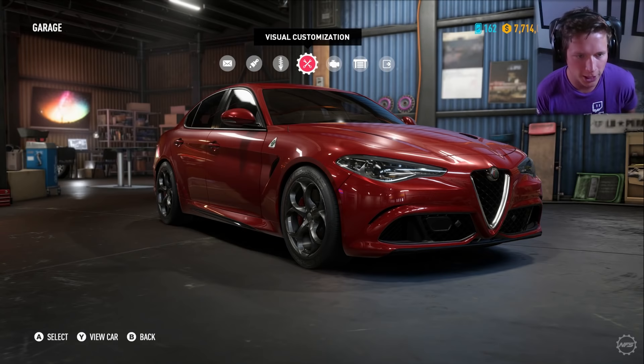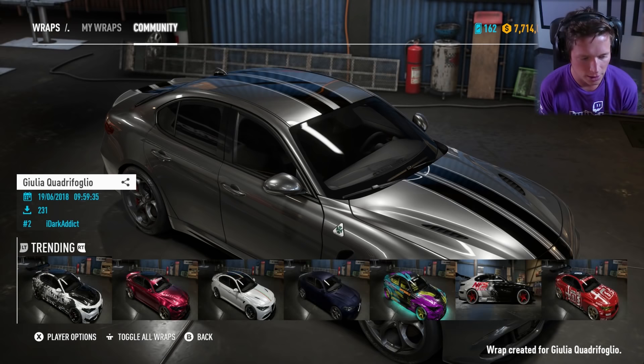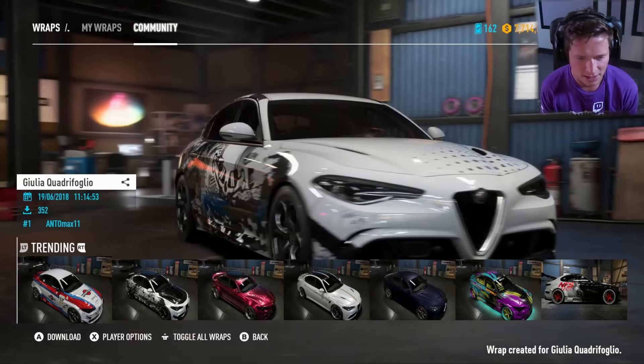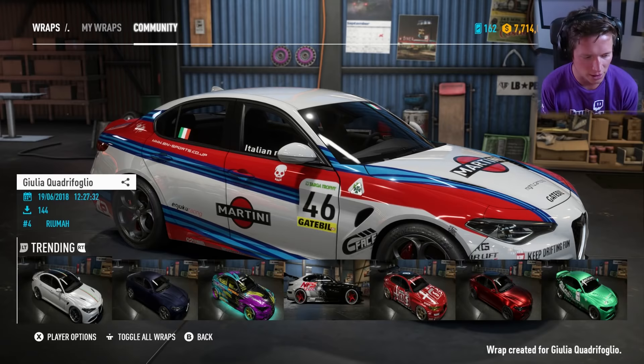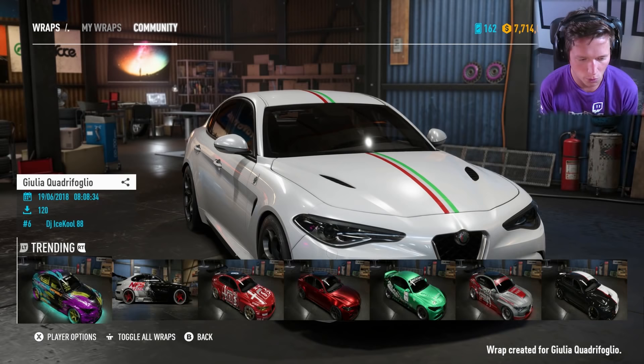The Alfa Romeo Giulia Quadrifoglio. Here we go. So we're going to be starting off with paint and wraps — let's see what we've got going on for community wraps. It's been a while since we've been behind this. Ooh, that's kind of nice. That first one with the stripes — I didn't mind those stripes. This one looks kind of cool — it's got like a pearl white with red and green colors going over the top.